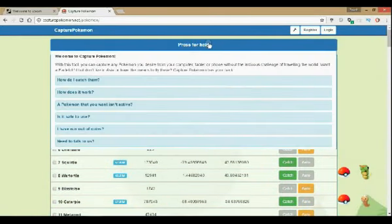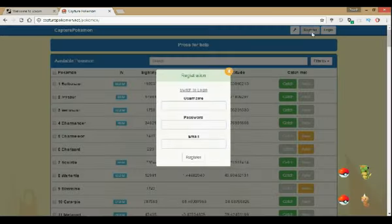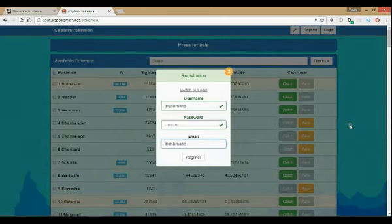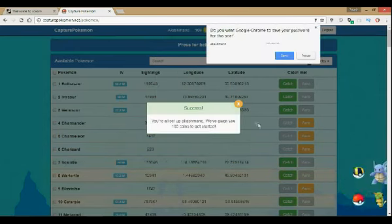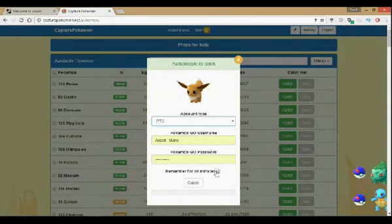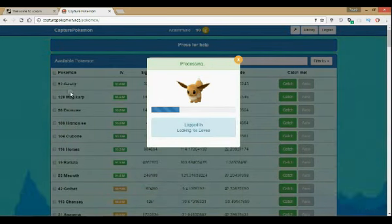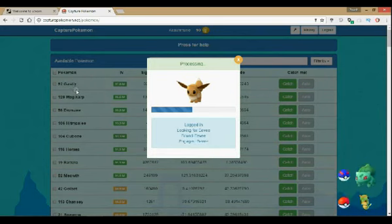Welcome back. We have this awesome website right here and you can already see so many Pokemons. Just go to register and enter your username, password, and email ID. You get 100 points at the start, so you have 100 coins to spend - you can basically get 10 Pokemons. We have a 100% IV Pokemon here - just go to Google PTC, click select, and it's already catching right now.